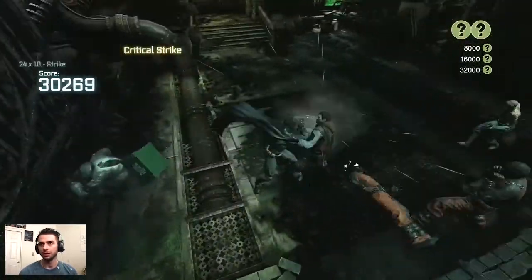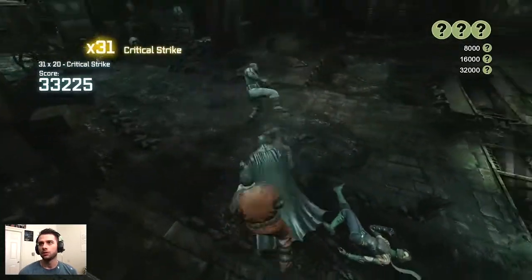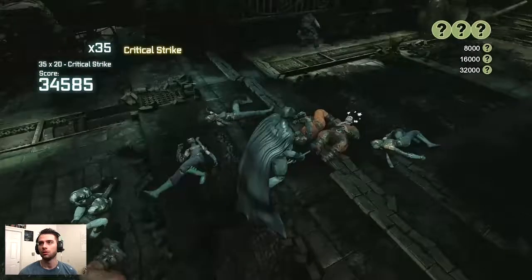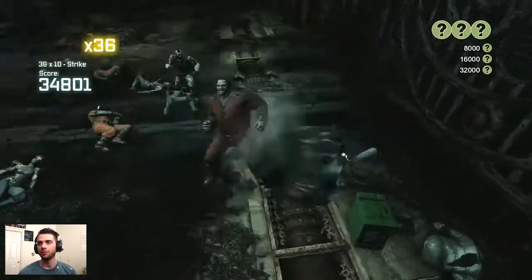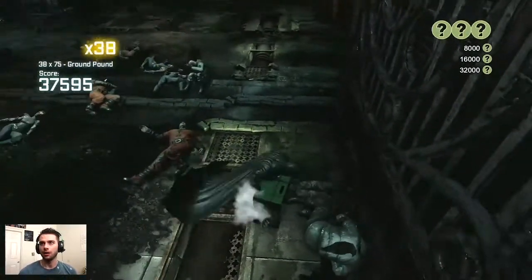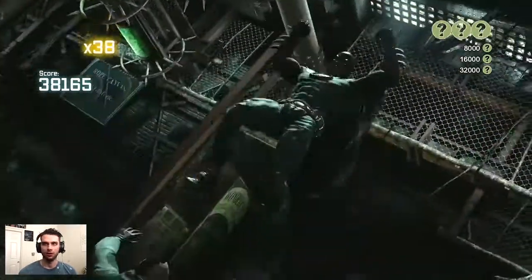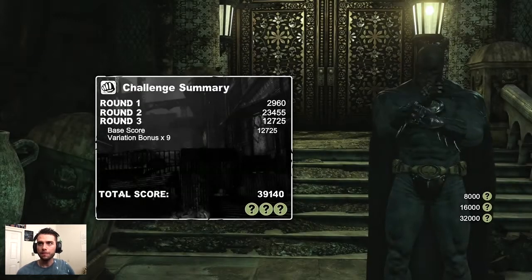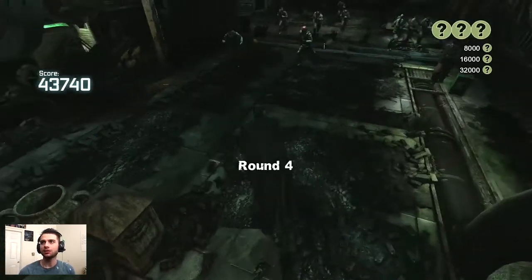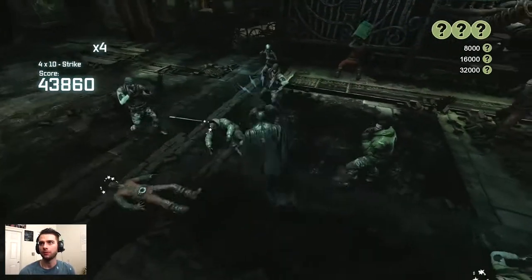Another throwable guy — I was able to get him before he threw that object at me. Unsuccessful multi-ground finisher, so I did the triple cape stun. Since I knocked out that guy, it gave me a nice follow-up to do a ground pound on the other guy, and then I finished off with my aerial attack. Great score streak there — not as many enemies to work with as round two, but still a great enough amount.